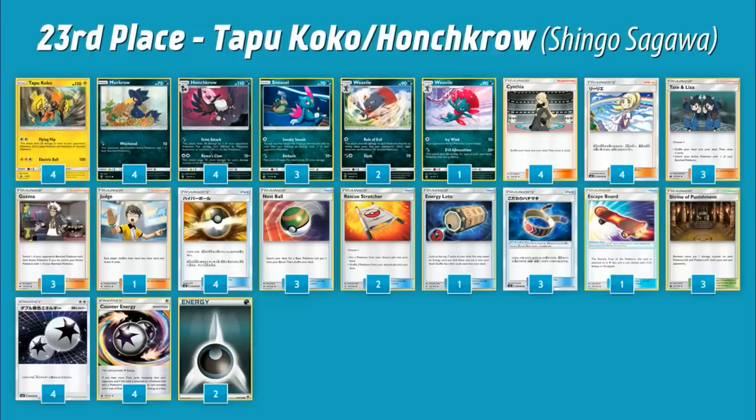The last deck I'll talk about in full is a spread deck with Tapu Koko, Honchkrow, and Weavile. The deck plays both Weaviles — Rule of Evil and Evil Admonition — but two copies of Rule of Evil, along with Honchkrow from Guardians Rising: a 110 HP Stage One that for a Double Colorless does 10 plus 10 for each damage counter on all of your opponent's Pokémon. Between Rule of Evil putting 60 on each of your opponent's Pokémon, Flying Flip putting 20 on all of them, and Shrine of Punishment, this damage adds up really fast.